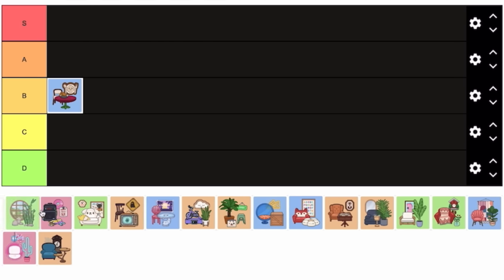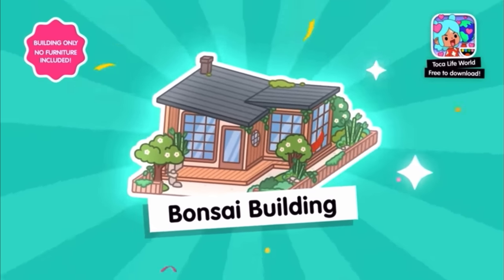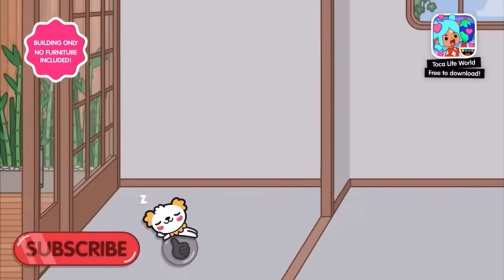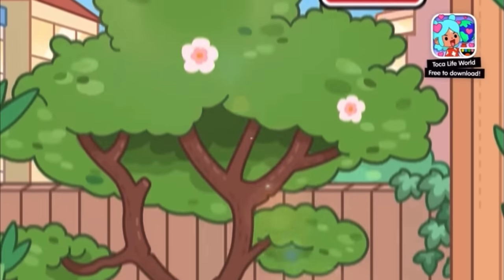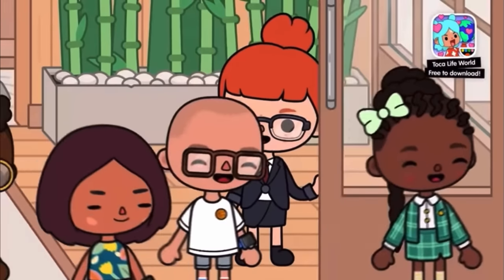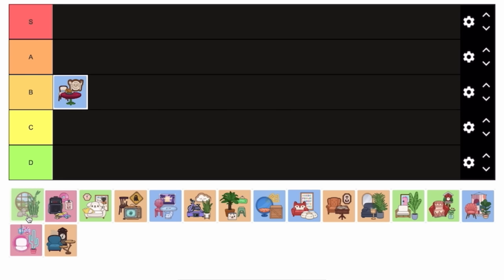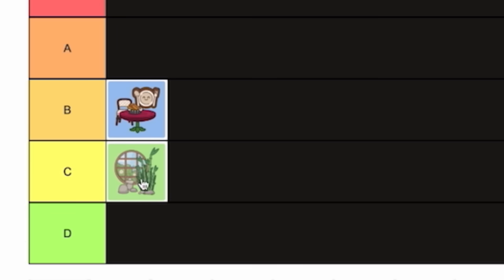Next is the Bonsai Building. I have mixed feelings about this one because it is just a house with no furniture, though it's a really nice house. I just wish they added some bonsai-themed furniture to fit with it. I think they intended it to pair with the Care and Core furniture pack since those items fit well here. But I just wish there was a little more furniture — so I'm putting it in C tier.